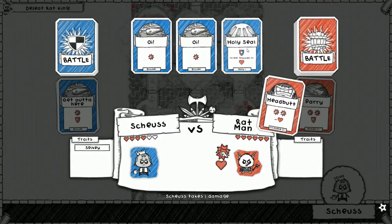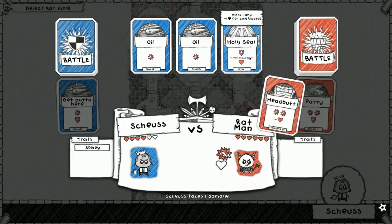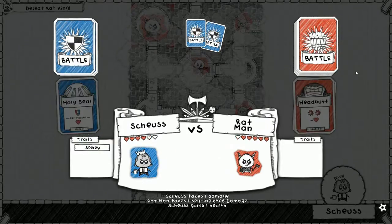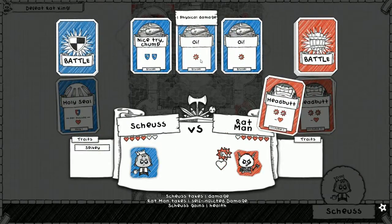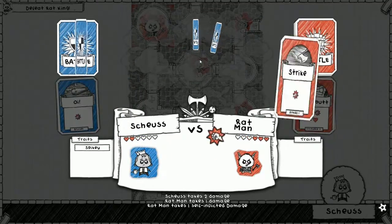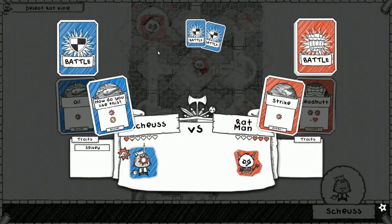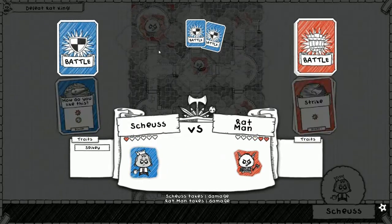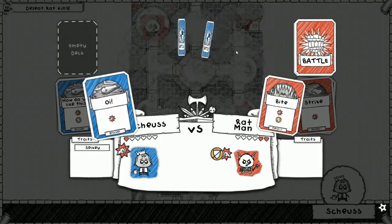We are not doing so hot right now. Headbutt is going to deal two physical damage and it costs Ratman one health, so he'll heal and then take our hit. Ratman is doing it today - Ratman might take us out. Strike. Bite - ah, that's it, that's it.